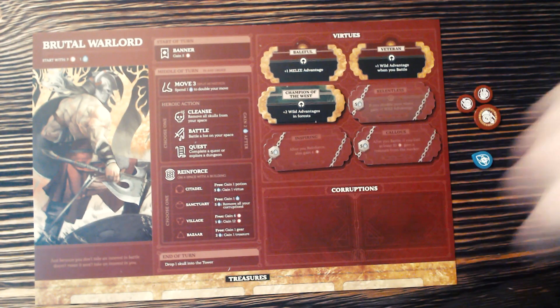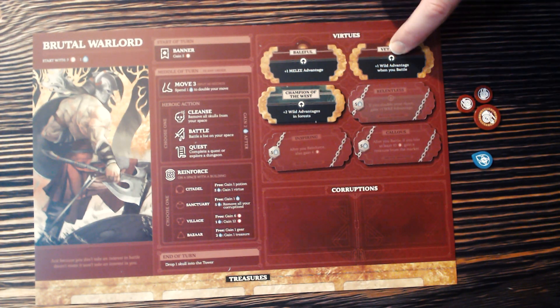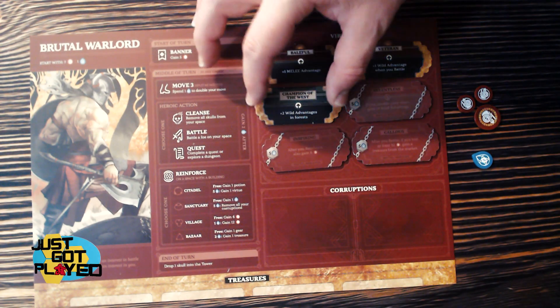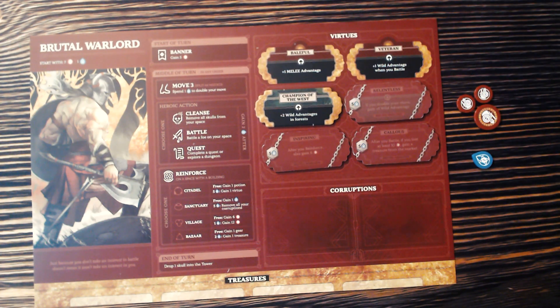At the Citadel, you can just get a potion for free, or pay five Spirit to gain a Virtue. These are the Virtues on this side of the board. Each character starts with three active Virtues — two for your character, which play into their specialties. The Warlord has a plus-one melee advantage and a plus-one blood advantage in battle, so his specialty is Warriors in battle. Because the Brutal Warlord was the Champion of the West in our setup, he also gets the Champion of the West virtue to start.